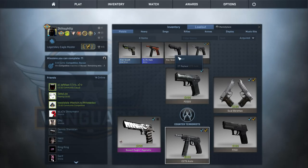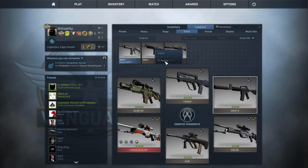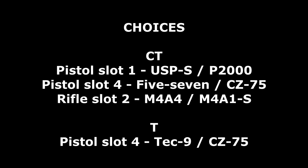The only other choices you have are in the 4th pistol slot and the CT's choice of rifle. You can toggle between the CT and T loadout by clicking on the icon in the middle. That's as far as I'm going to cover it in this video, since the decisions are worth a video in their own right. They're all there for a reason - it's up to you to test them out for yourself.